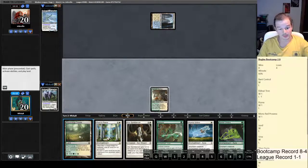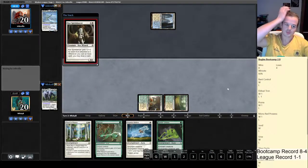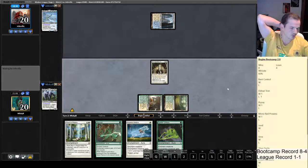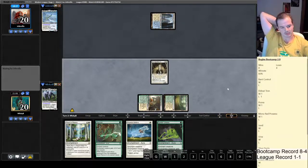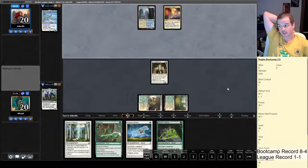Hopefully we don't get Path before we do anything. If he has one Path, we then have Lurrus, but Lurrus isn't a draw engine — it just returns stuff from the graveyard. It can return a Core though, which is kind of okay.